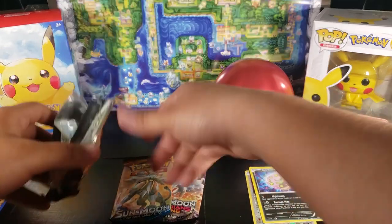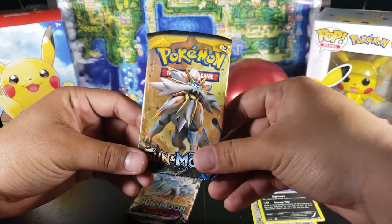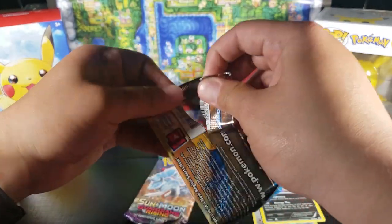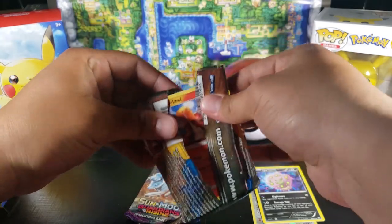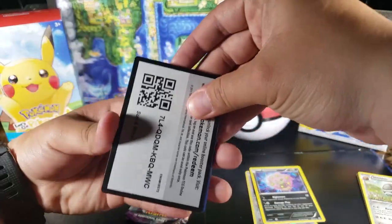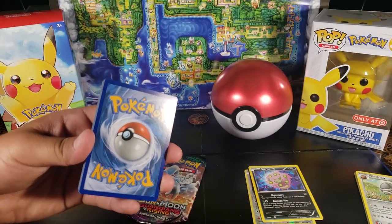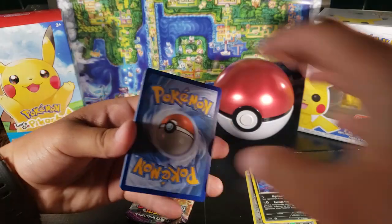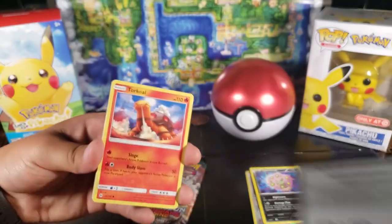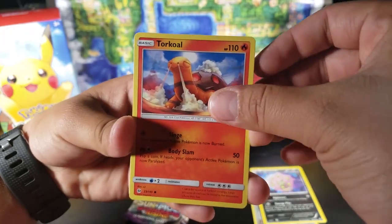Now let's go to the second pack — we're going to open the base set of Sun and Moon. I don't think I've ever opened Sun and Moon packs at all. So these are all going to be new. There's a code card — you guys can have that one. And I'll give you guys the other one as well — both codes are there. I don't think I'm going to use them. The first card is Torchic.